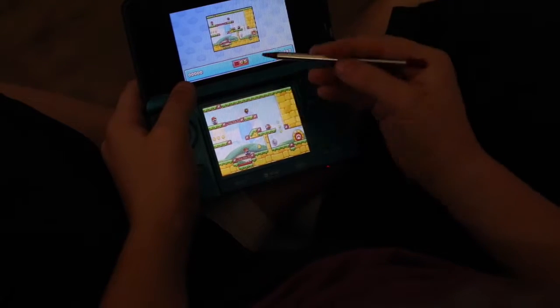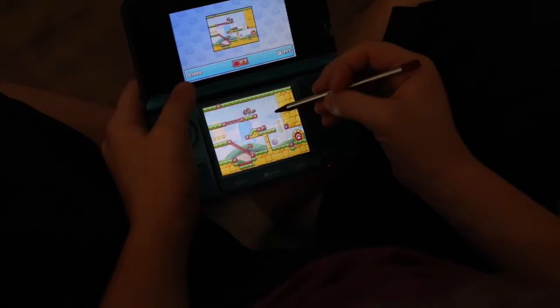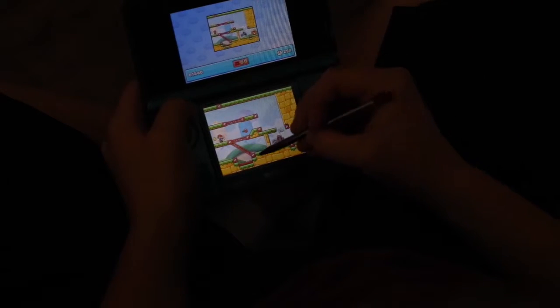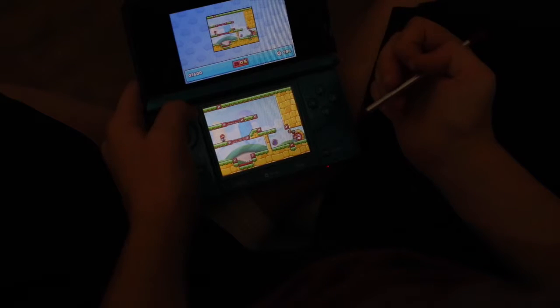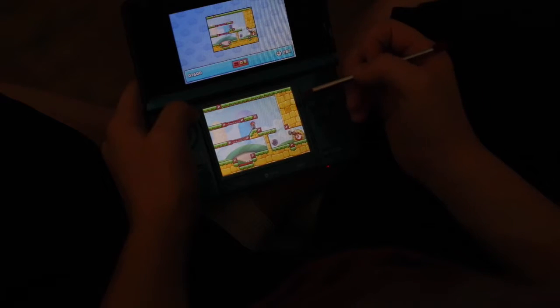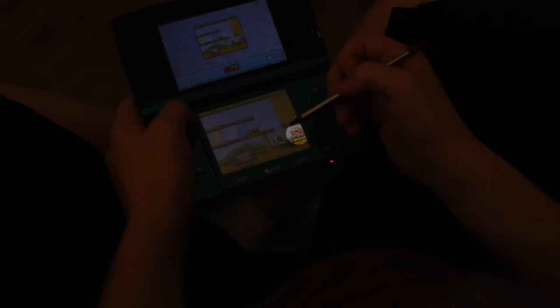You get to make your own levels too, so that's a cool thing. Basically what you do is you get a certain amount of bridge pieces, and you get to cross gaps but you only have a limited amount. You try to get them to a gate, and sometimes there can be Mario, two Marios, Mario and Peach, and a bunch of other guys.